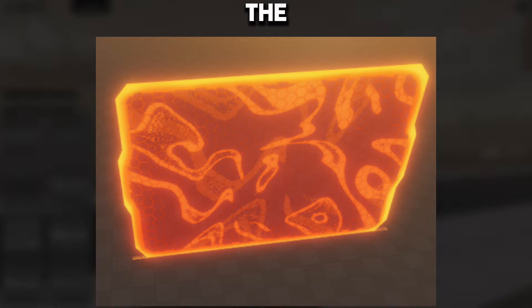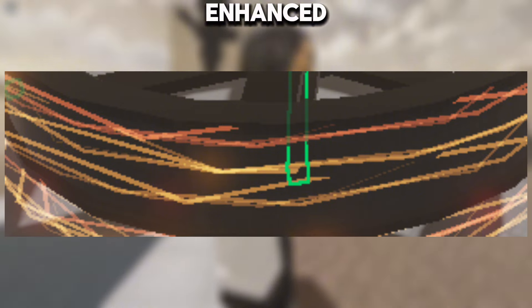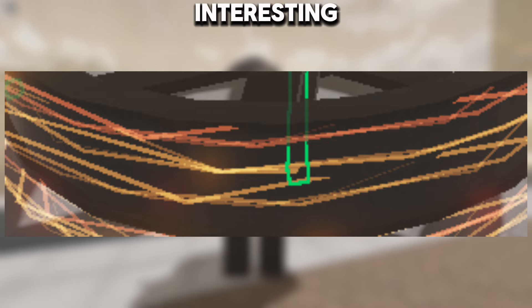In the fifth leaked frame, we can see the Detainer Astro Toilet's charged ring with enhanced visual effects or particles. The Detainer's ring has been remodeled and appears much darker, which is an interesting change.